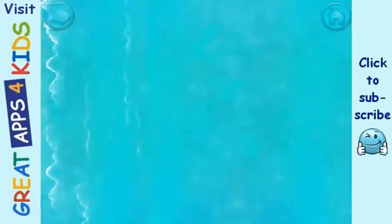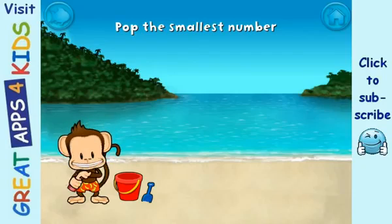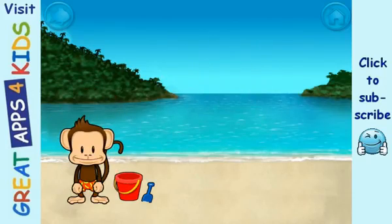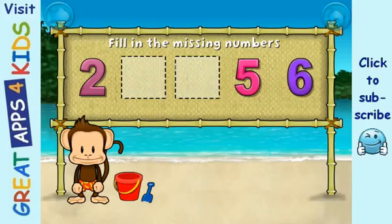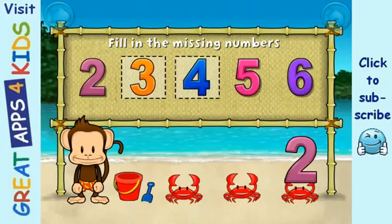Pop the bubble with the smallest number. Fantastic. Two, five, six. These numbers are in order. Fill in the missing number: three. Yes. Four. Two, three, four, five, six. Nice.